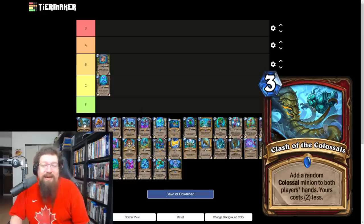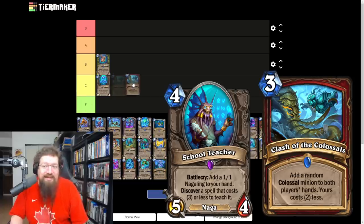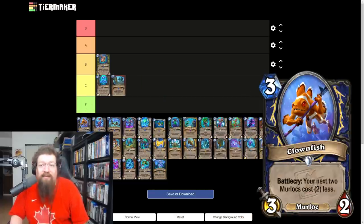Clash of the Colossals is a three mana warrior spell that adds a random Colossal minion to both players' hands — yours costs two less. This is a School Teacher card; there'll be spectacular highlights of someone yoloing it off School Teacher and getting something absurd. But I don't think you're putting this in your deck unless you're memeing, so I'll give it a C.